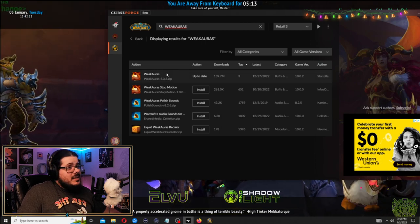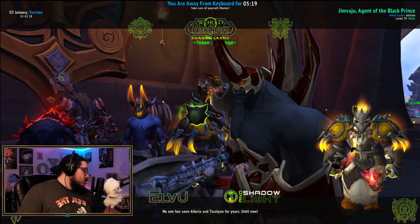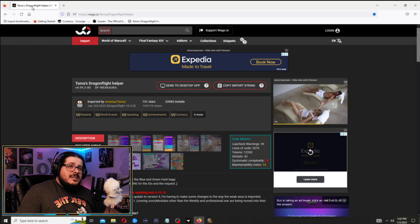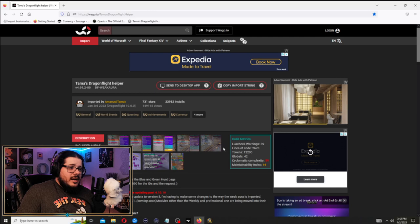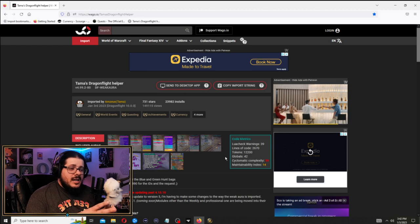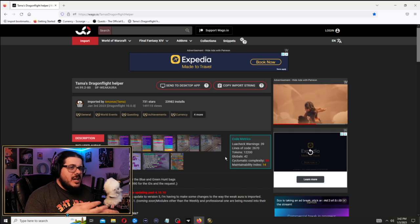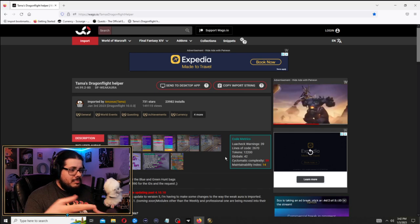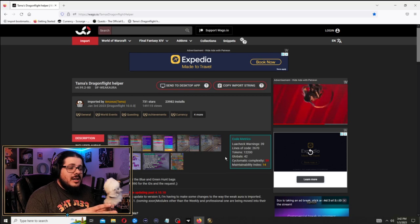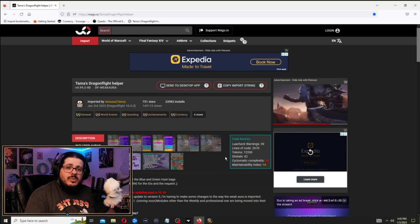The first thing you're going to want to do is make sure you have the WeakAuras add-on installed. The second thing is you're going to want to Google 'Temas Dragonflight Helper.' This person had a similar thing back in Shadowlands. I didn't start playing more seriously again until the end of Shadowlands, so I take big long breaks from World of Warcraft sometimes — we all need those health checks. But it gained a lot of popularity with Dragonflight.